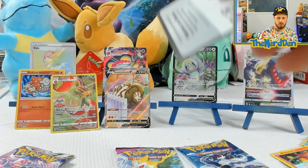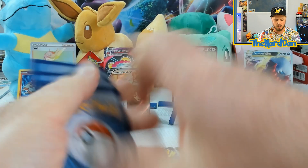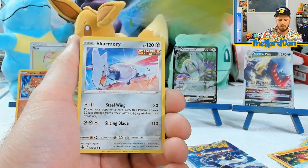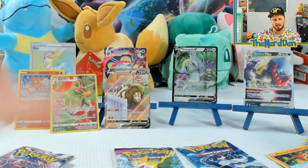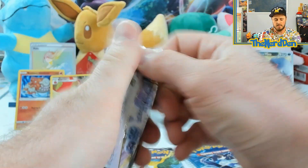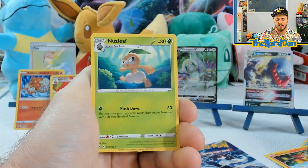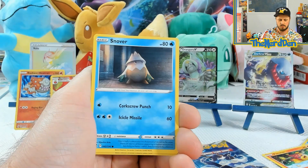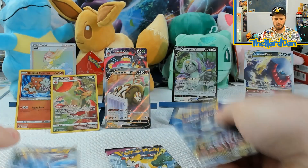We got Simipour, Swithun, Skarmory, Jynx, Mantine, Grubbin, and Lapras into a Meloetta. This opening is just all sorts of bananas — this is some crazy stuff. The hits we are getting — we are just pulling hits. Such luck! We got Clefable, Cramorant. We got one of each pack now.